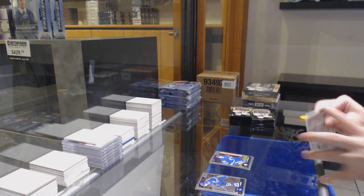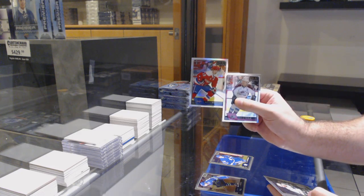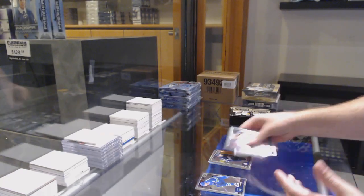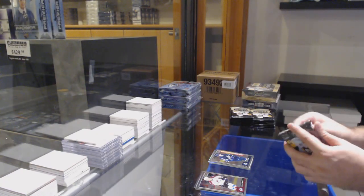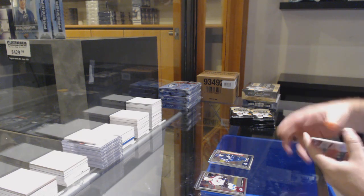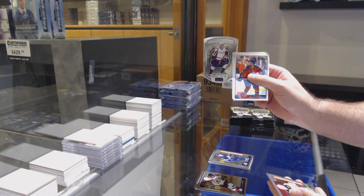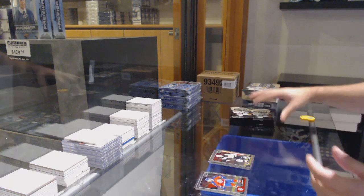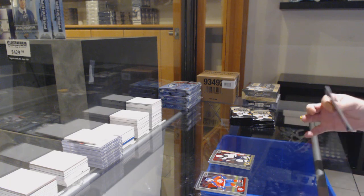Marky rookie. Rainbow of Backstrom for the Caps, Patrick Laine for the Winnipeg Jets. Marky rookie. We've got a Logo Crest of Ovechkin for the Caps. For the Boston Bruins, Danton Heenan. Marky rookie.